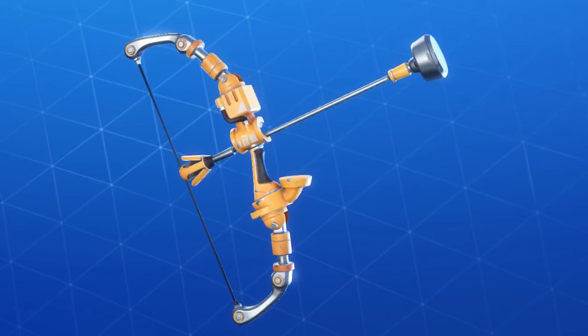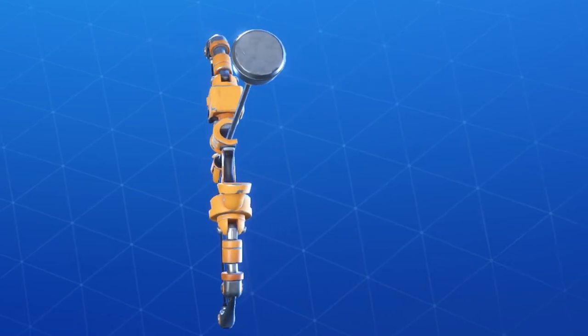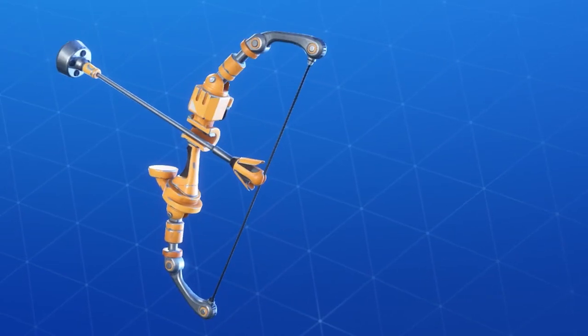The Compression Burster - the new hydraulic bow available in the event shop. Is this weapon better than the Boom Bow? Probably not.